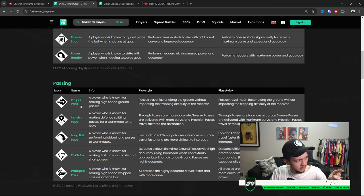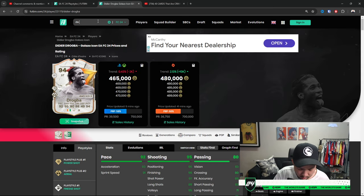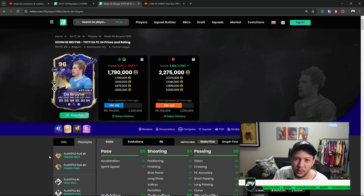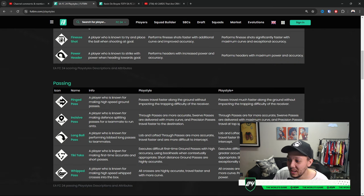Looking at the greatest midfielders in the game, someone like Pirlo has most of those. Ping pass is essential and very OP — the playstyle plus description says passes travel much faster along the ground without impacting the trapping difficulty of the receiver. It removes the cheesy aspects and deals a much cleaner, more accurate, precise pass without letting the ball go astray. Ping pass is amazing for midfielders — CAM, CDM, CM.